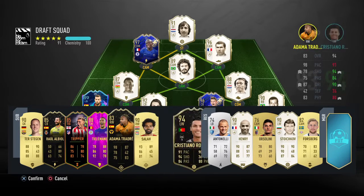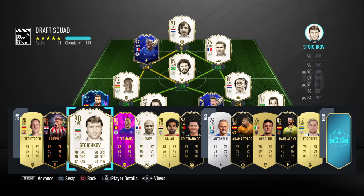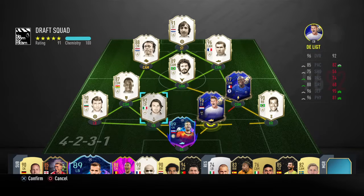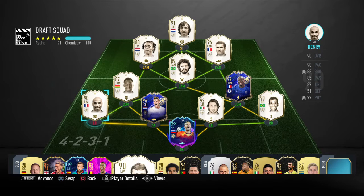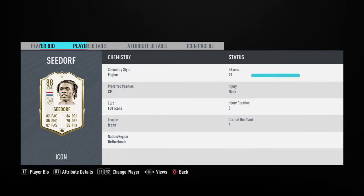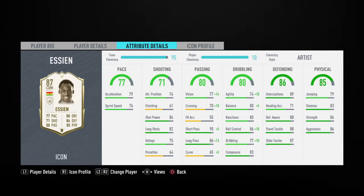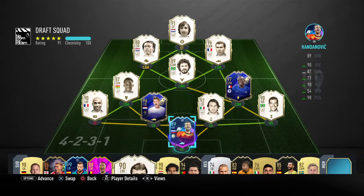This is just amazing, no two ways about it. That's 91-rated. Would we still get 100 chem with all icons in? Yep. I'd rather have Thierry Henry over Stoykov but look at that guys - that is just sensational. I will play this draft one way or another just to test all these players. This SEN card is so amazing, you just can't make it up. And then we have Cruyff up top - this is just beautiful.